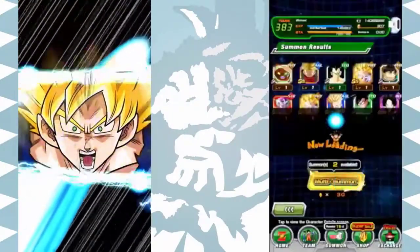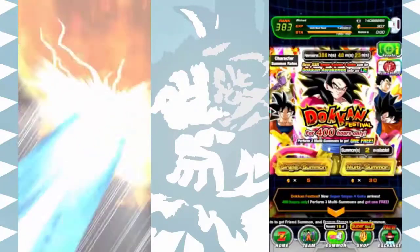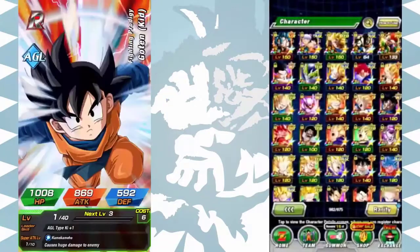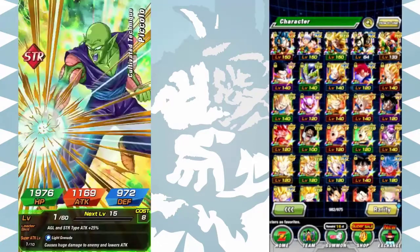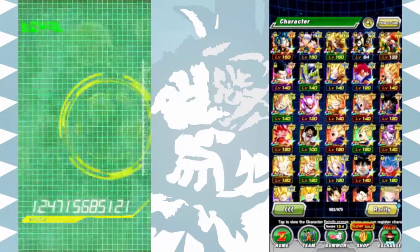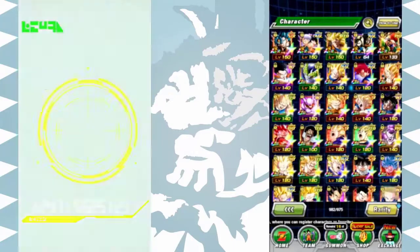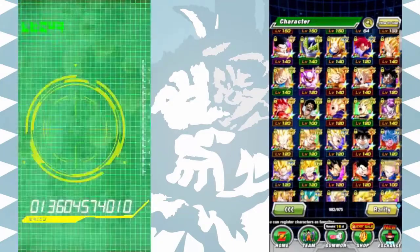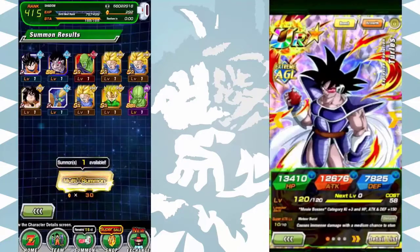Hopefully if not the featured units I'm looking for, then maybe something unfeatured, because there are a few unfeatured units I really do want. Oh, I got Turlis, let's go! No animation or anything, but we got Turlis — that's one of the units I really needed from this banner. I'm really glad to have pulled Turlis. I did not have him, so that's a new addition to the box. And I got Universe 6 vs. Universe 7 Tournament Piccolo as my GSSR, so that's a good summon. Definitely gonna lock up Turlis.